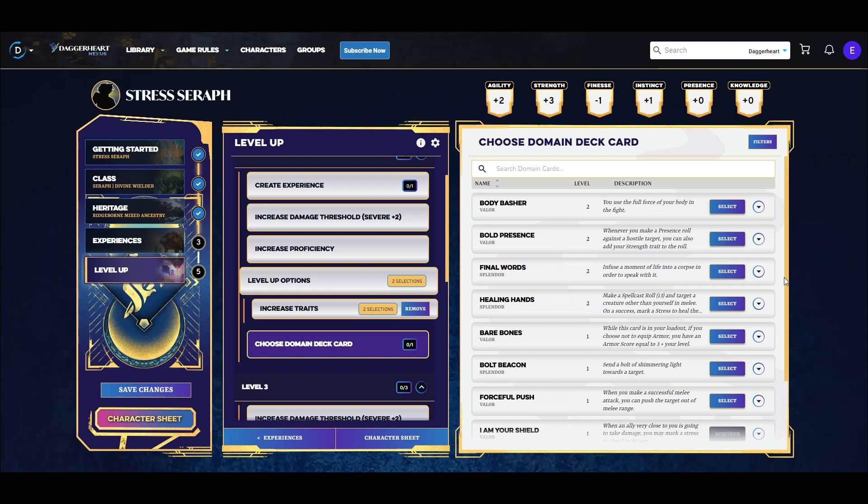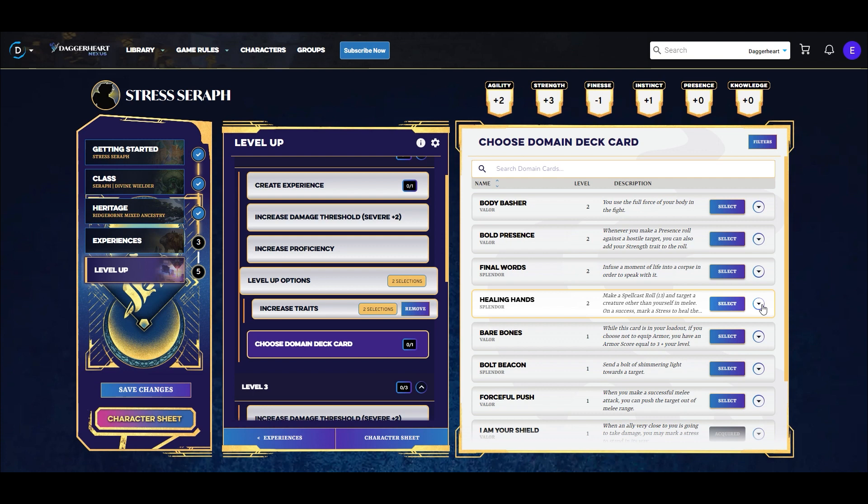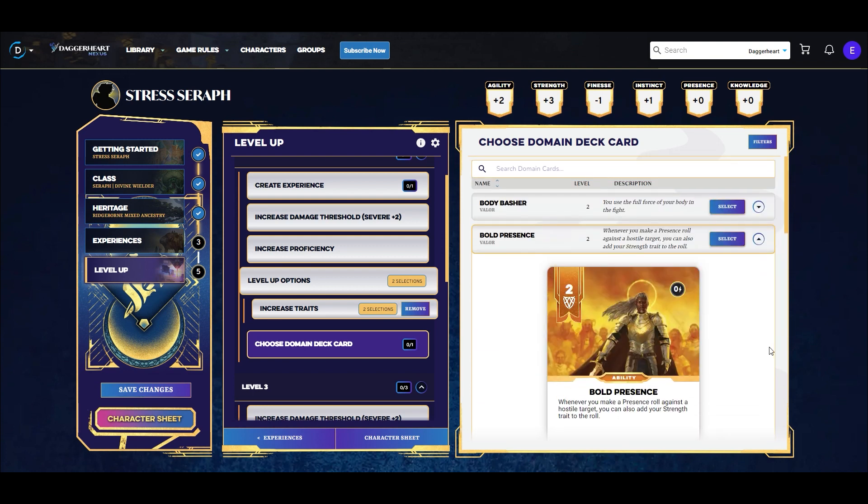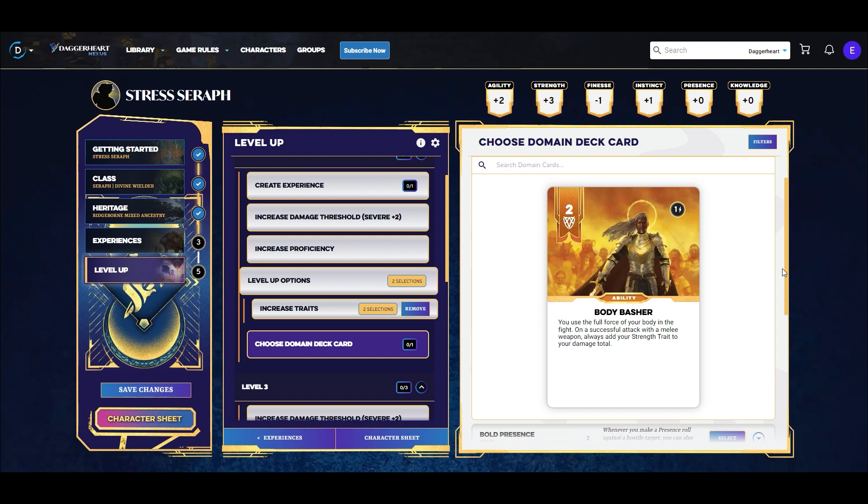For the level-two domain deck card, there are interesting options: Final Words and Healing Hands from the splendor domain are more support-type abilities, and Old Presence is really good for roleplay-heavy campaigns — whenever you make a presence roll, add your strength trait to the roll for great intimidation use. But we're going with Body Basher. Body Basher says that on a successful attack with a melee weapon, you always add your strength trait to the damage roll.